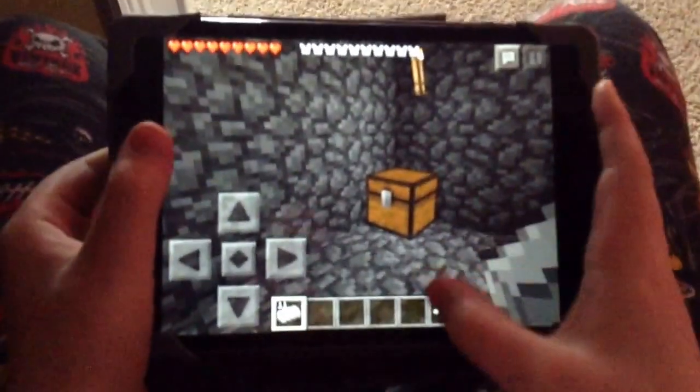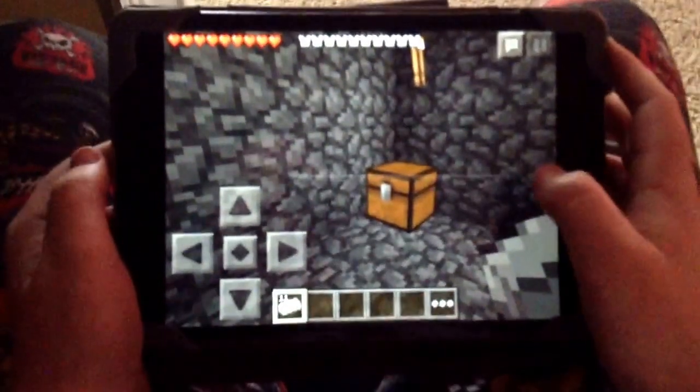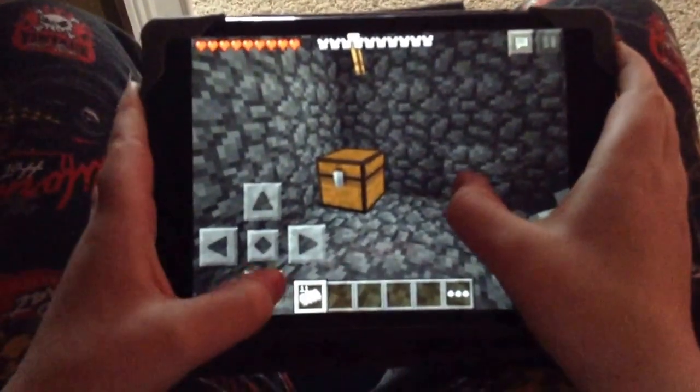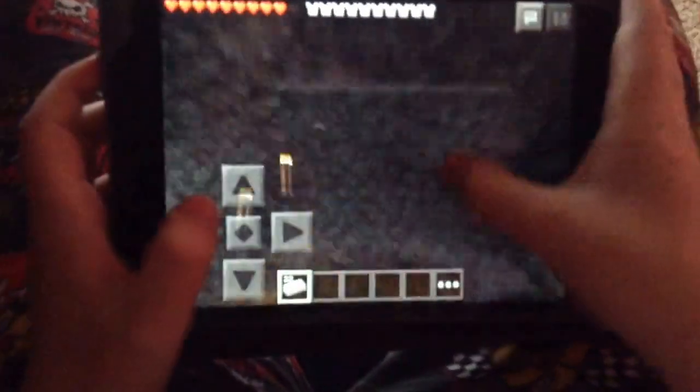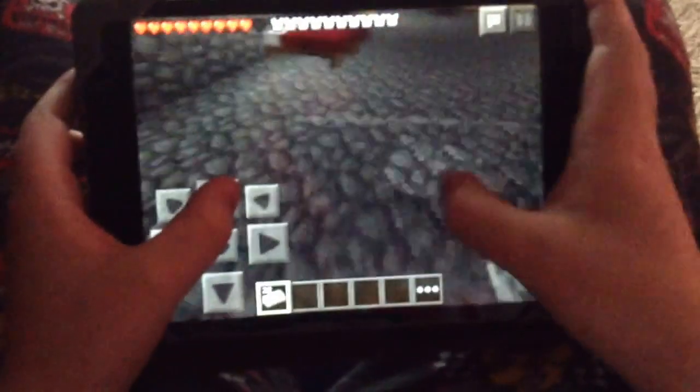And you will have whatever you duplicated, how much you have there and there, then put it in the chest. And you never have to mine or do whatever you want to. All you have to do is make one of it and do it.